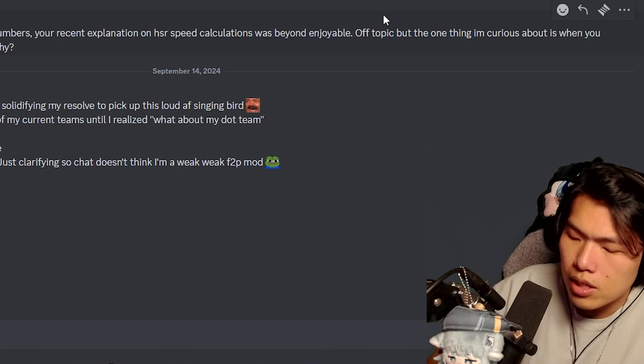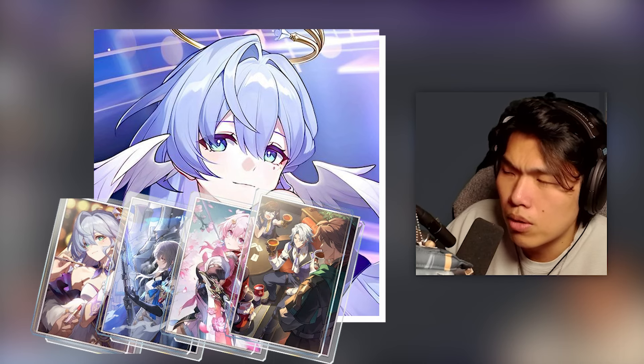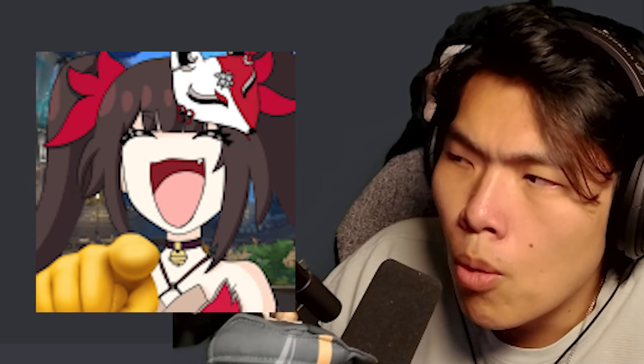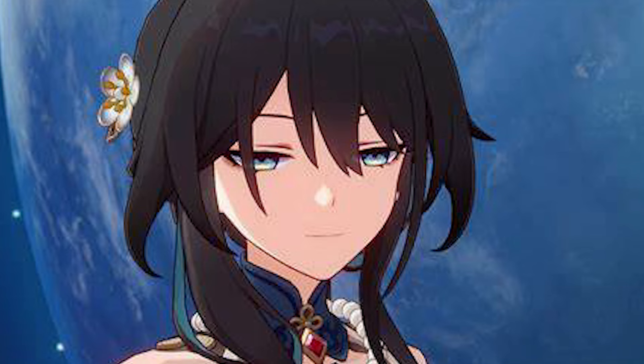Between DPS, support, and sustain, I will always prioritize a DPS light cone because it usually is a 15% to 20% final damage increase compared to the next free-to-play option. For support — because if you think about Robin, if you don't have her signature, you can run Bronya's signature, Toys to Bloom, or event light cones. There are so many light cones Robin can run — it's honestly fine. Same with Sparkle; I don't even have Sparkle's signature myself. I just permanently use her with either Dance Dance Dance or Bronya's signature with no issues whatsoever.